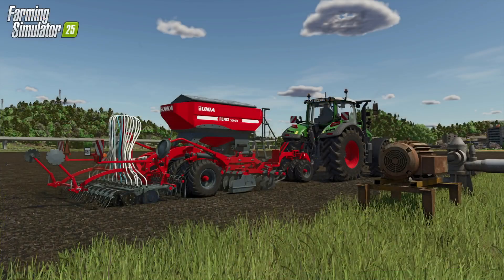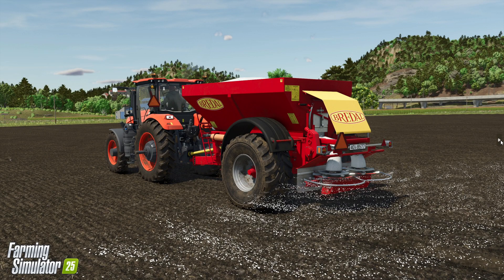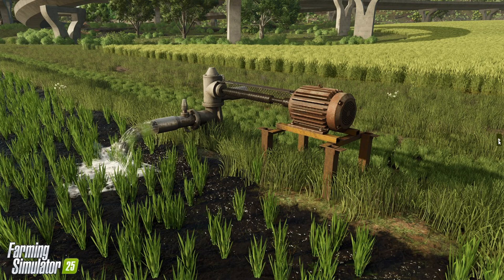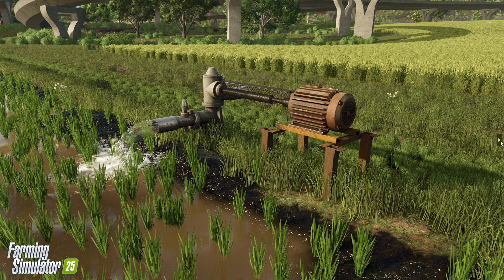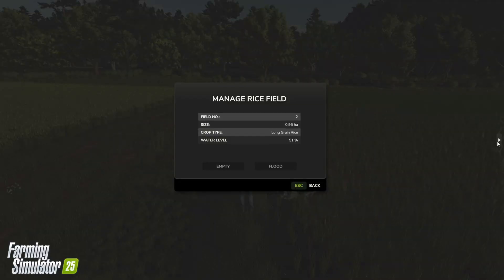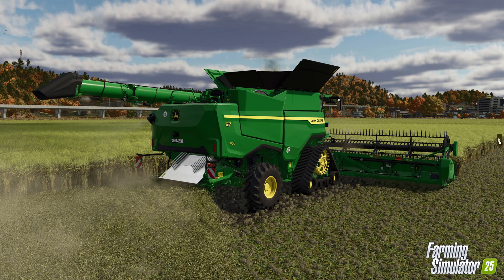For long grain rice, we're sowing into a dry field, applying fertilizer ourselves, then flooding the field with the pump. We're going to have to monitor regularly as the crop grows, maintaining the correct water level — the pump will manage it automatically so you can't over-flood your field. You can see it's showing 51% water there, so we can either empty or flood as required. If you empty it too soon, I would imagine you're going to lose your crop. Then we go straight into harvest with a standard combine — in this case it's the S7-800 John Deere shown here.